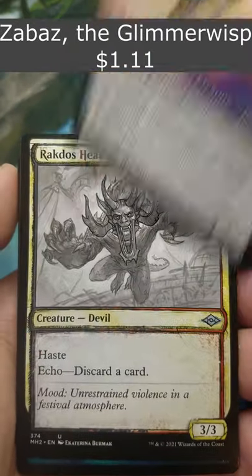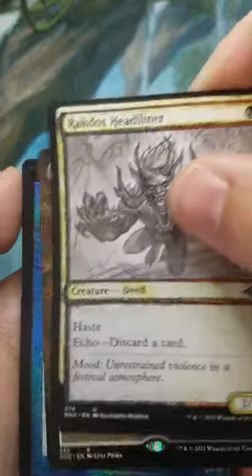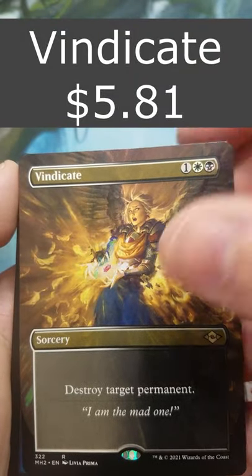Zvaz the Glimmer Wasp Extended Art, Rakdos Headliner Sketch, have Aeromoeba — we have a Vindicate Full Art, sweet!